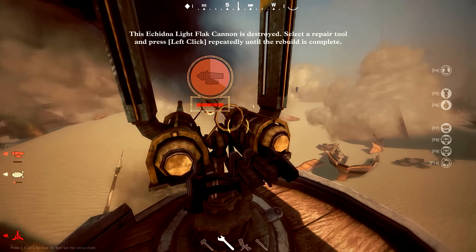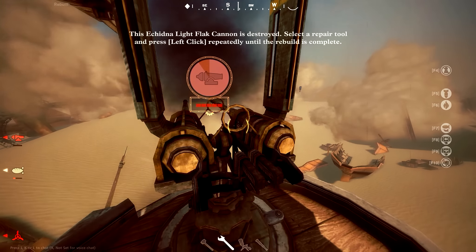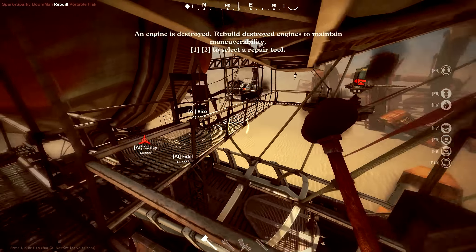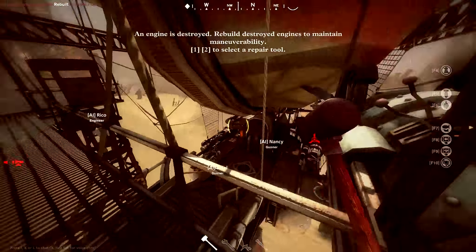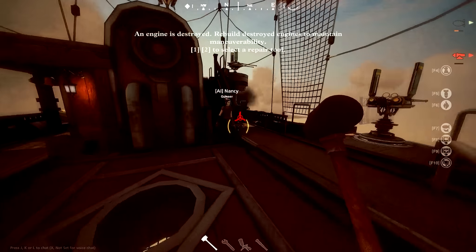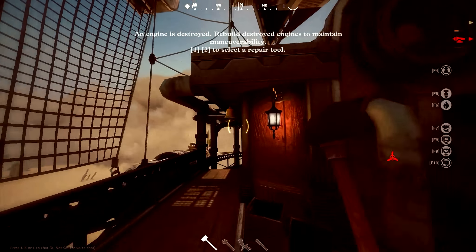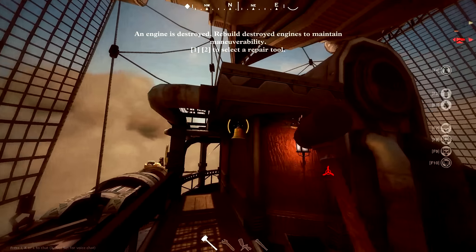If something is all the way damaged — you see it's red here — what you want to do is use the wrench. I've seen a lot of new players who use the rubber mallet, but look: five or six hits just to get it to a quarter health. But if you use the wrench it'll go way faster — about two hits per quarter. And then when that's done, instead of continuing with the wrench, which takes a lot of time...